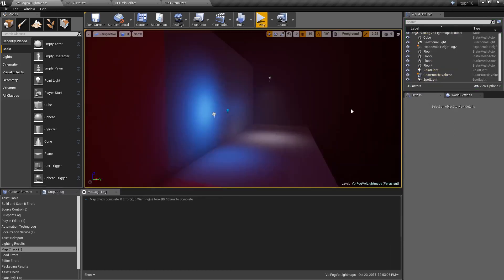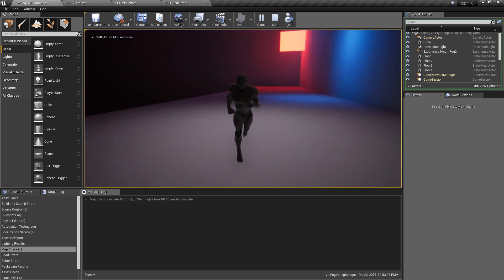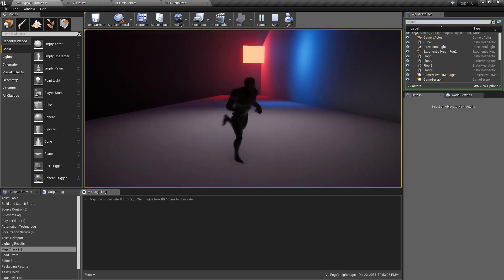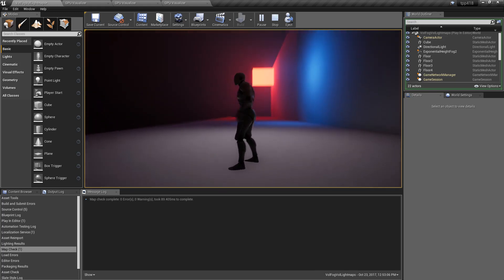Now let's go to our 4.18 example. We're approximating our fog and we've got some lights. You'll notice on our emissive light over there we actually have some light — it's affecting our fog just like our spotlight above us and the little blue point light.